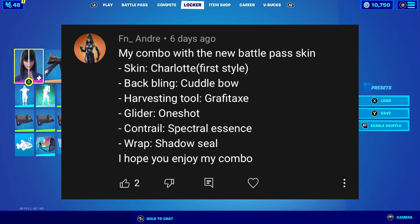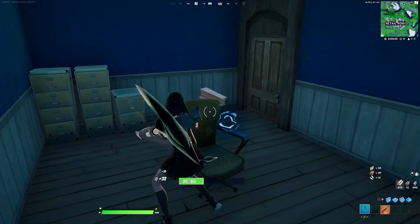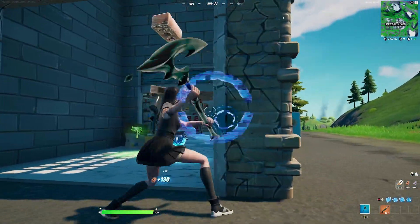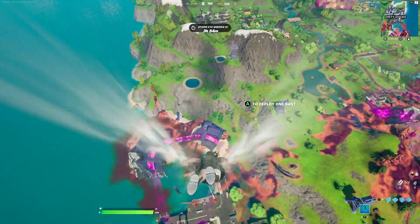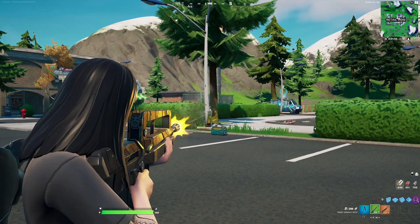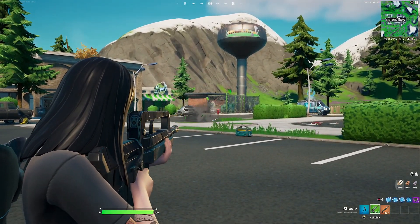For our next combination entry we have FN Andre. He goes with Charlotte using the first style. For the backbling he goes with the Cutterball — even though this combination is very simple, it's effective. The Cutterball matches really well with its vibrant black color scheme that complements the edging from the skirt. For the harvesting tool we go with the Graffiti Axe, which still matches well with the outfit. For the contrail we go with Spectral Lessons. For the glider, the One Shot, which has a matte black finish — simple but effective. For the wrap, the Shadow Seal, which looks very clean with its darker and brighter black that goes well with Charlotte's skirt.